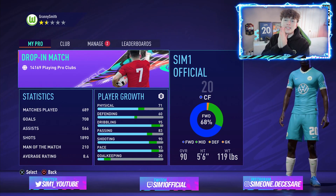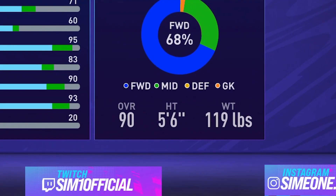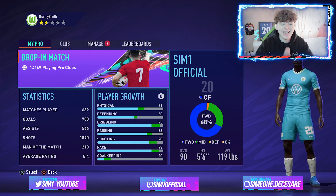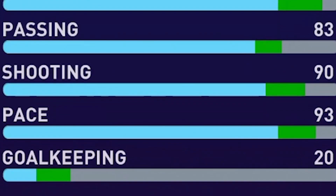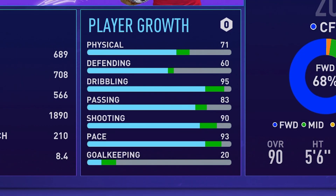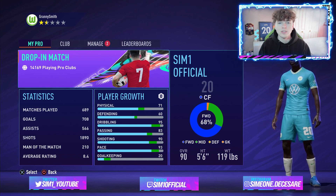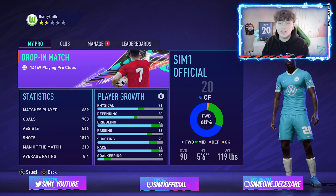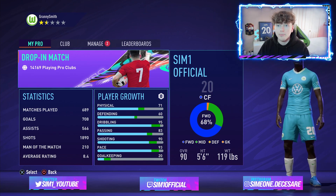As you can see on screen, the build is there — it's a 90-rated center forward build. Look at those stats: 71 physical, 95 dribbling, 83 passing, 90 shooting, 93 pace. We are five foot six and 119 pounds. This build is incredible and I'm hoping it helps you lot who play competitively.